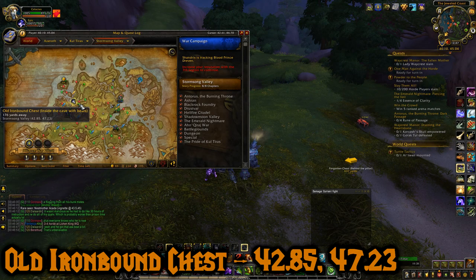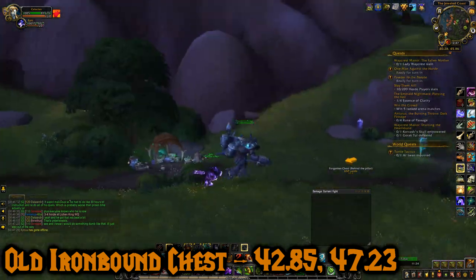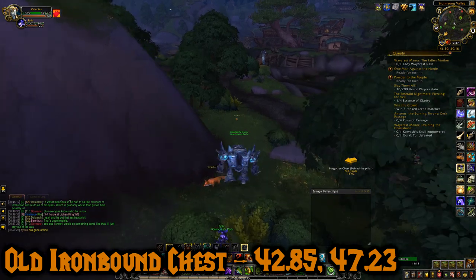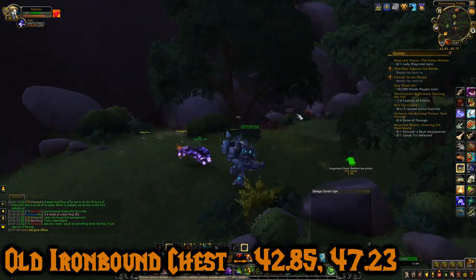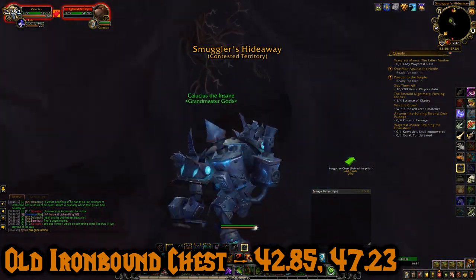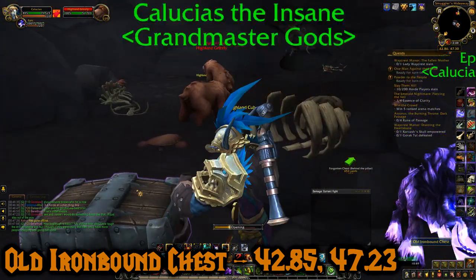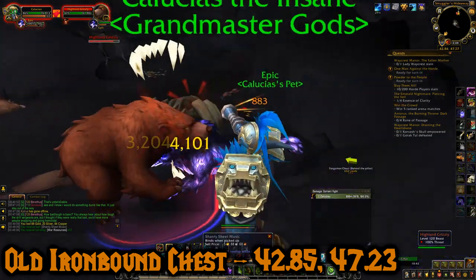The ninth chest is the Old Iron Bound Chest, right here at 42.85, 47.23. We're going into a cave where there are some bears. There are also Alliance flight points around here if you want to get closer. The cave entrance is right where this bear is, guarding it. Inside are a lot of sleeping bears around the chest. It gave us Shanty Sheet Music, some gold, and some more resources.